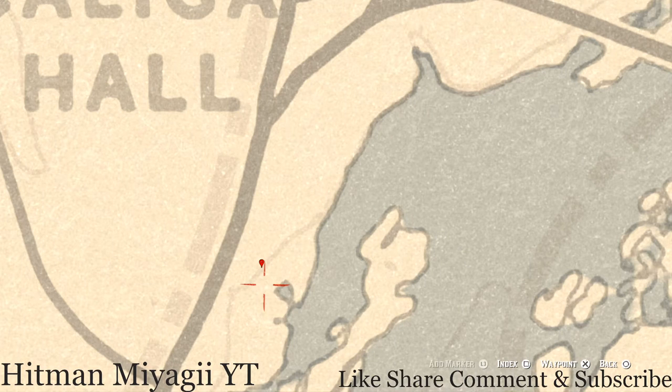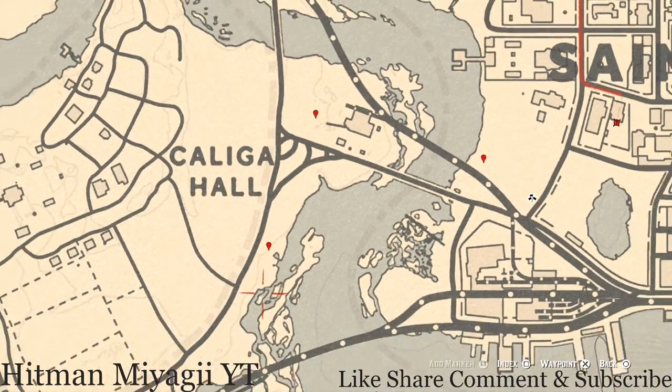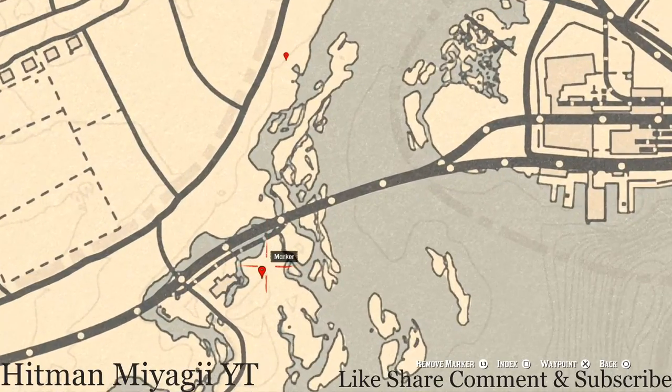Our next marker is a bird egg. This bird egg is a spoonbill egg — it's in the tree. Shoot it down with a varmint rifle or a bow using a small game arrow.